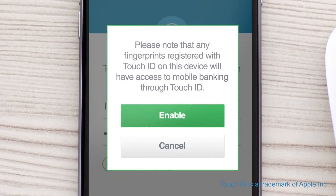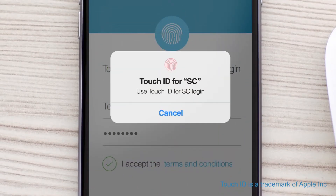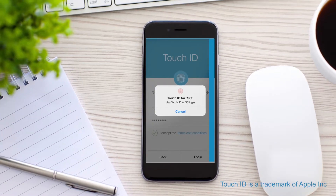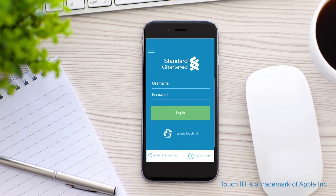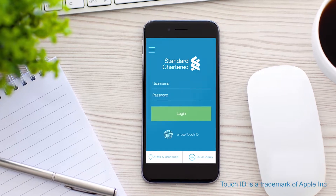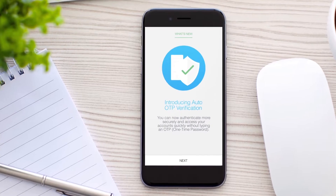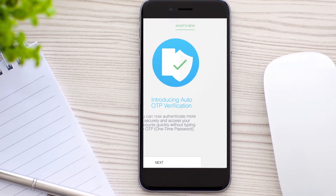Click Enable. You are now ready to log in with your Touch ID. You can now enable Auto OTP Verification on your Standard Chartered Mobile app. When you log in, you will be introduced to the new Auto OTP Verification Facility.